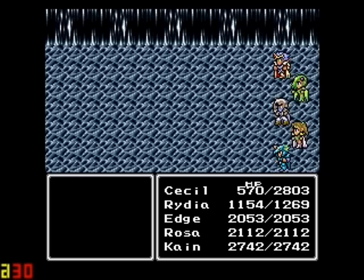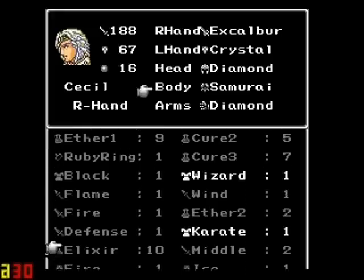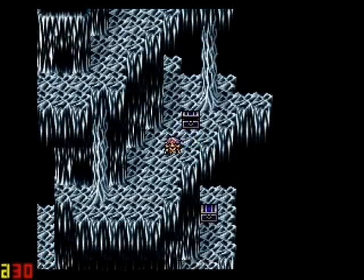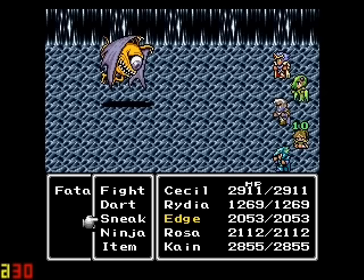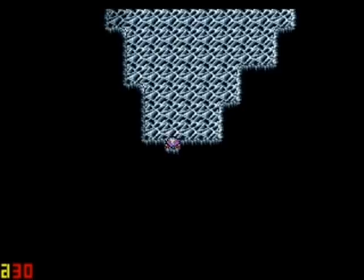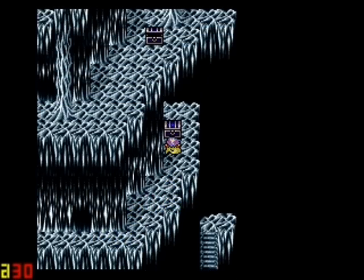We got more monsters. We got some Crystal Armor. We're just gonna keep on trucking. There's a chest over here — I'm pretty sure it's gonna contain monsters. And the Crystal Gloves too, which are nice.